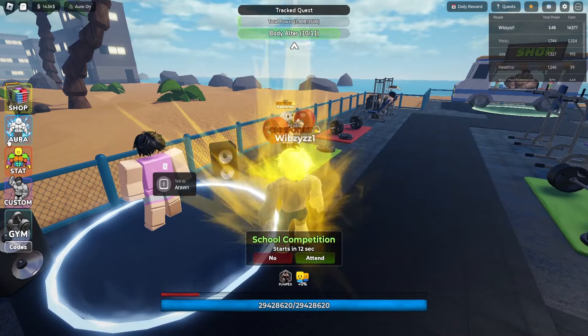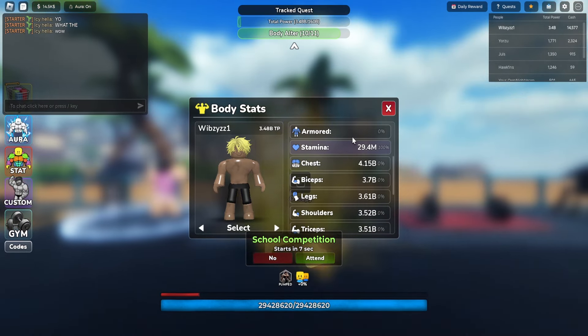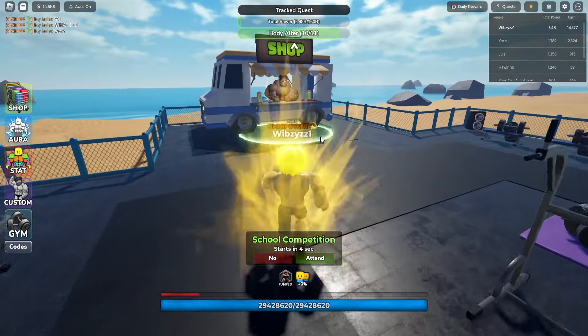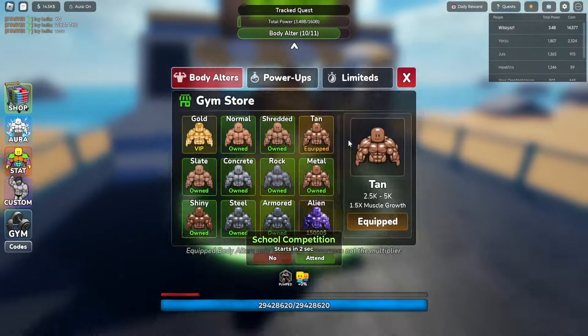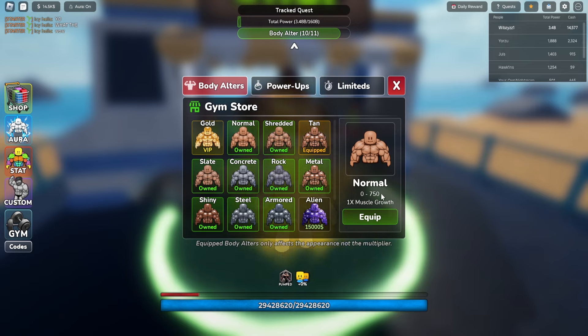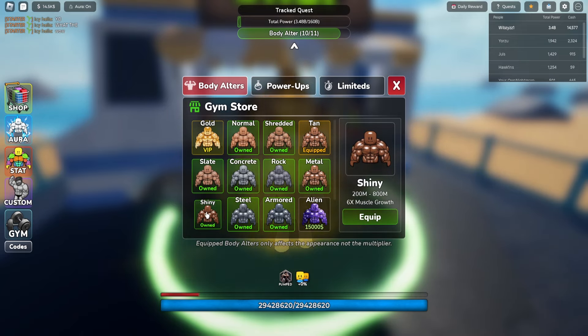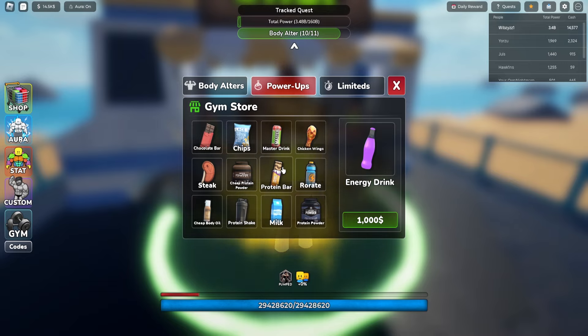The quests unlock the Body Altar. There is a milestone you're gonna pass - like if you're a new player, you need 7,500 strength for the first one. The second one you need 2,500 and it keeps going up.